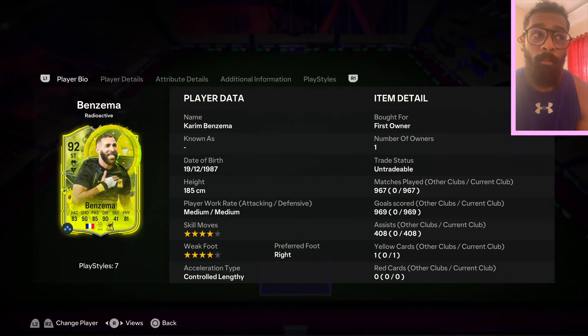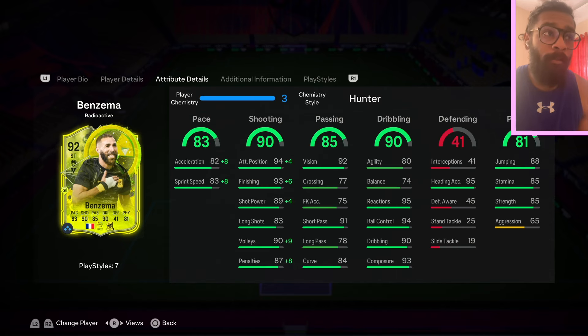My goat of my club is Karim Benzema Radioactive. He's played 967 games, 967 goals with 408 assists and only a single look-up. He's 4-star 4-star — I did pop a Hunter on him. If you do have him, you could probably use an Engine, or if you're planning to use any variant, the foot birthday is much better as he's got improved agility, balance, and stamina. Even though this card is 85 rated stamina, it doesn't feel like he's got 85 stamina.